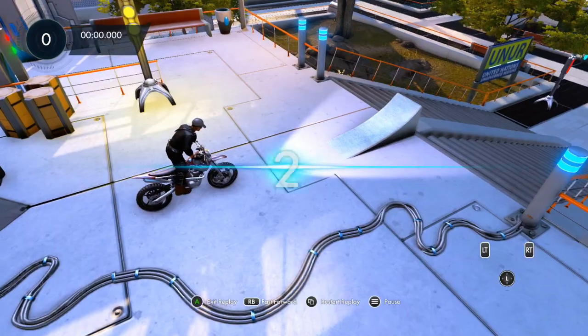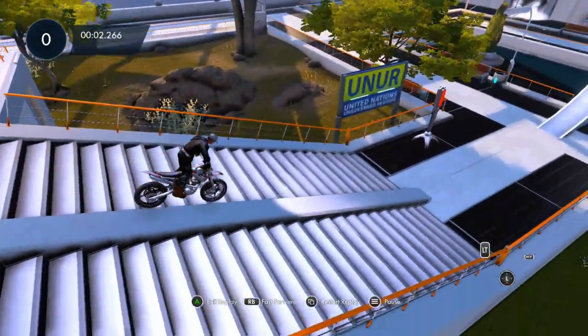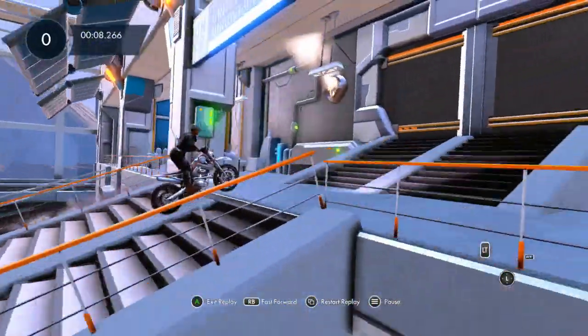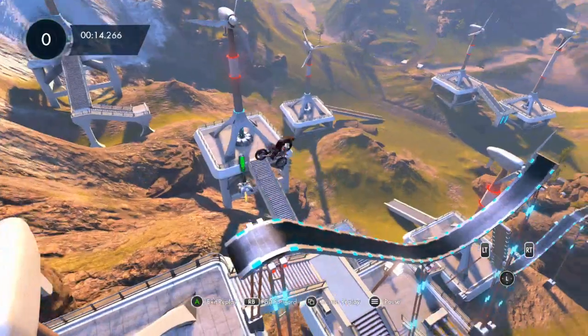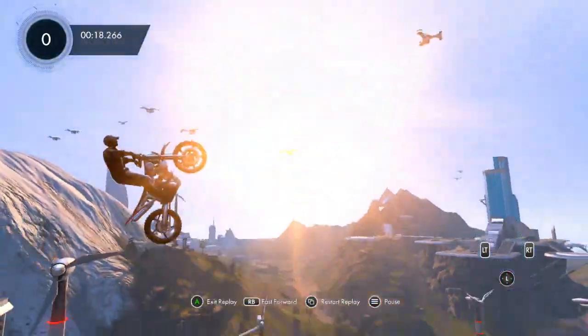The first track here is Turbine Terror. I'll be using the Roach on all three of the tracks. For the achievement we'll need to complete all three tracks without using the lean button, so you cannot touch the lean of your rider. That means you need to control the rider's complete movement using only the throttle and the brake. For this track you just want to maintain your speed.